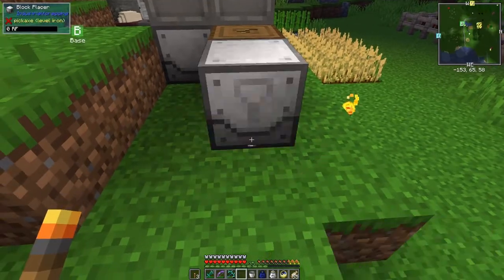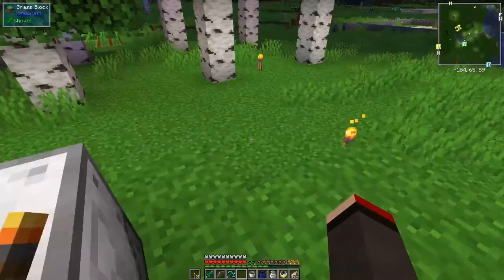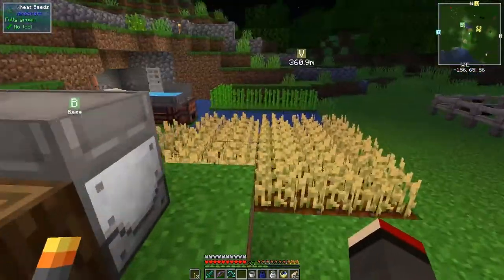The block placer goes this direction and I think it needs power. We just put it down here — yes it does need power. We then put in here the wood, and we can take it. I'll make another one of these quickly while it's still night time.